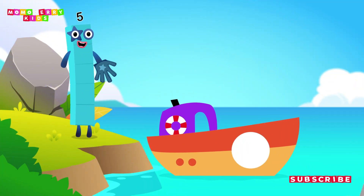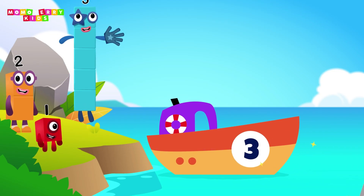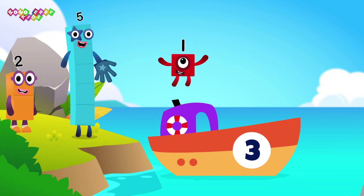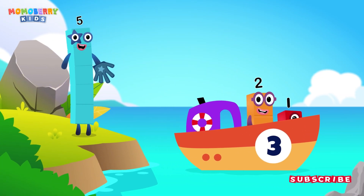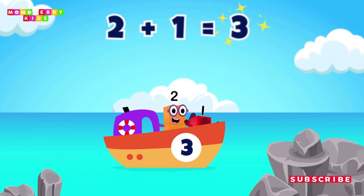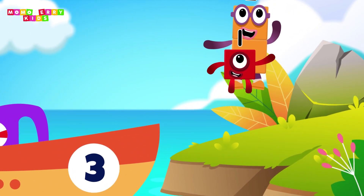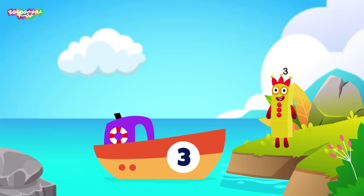Add the number blocks into the ship according to the number given. We get the answer on the other side of the island. Five. One, two. One, two. One, equals three. Three. You made it!